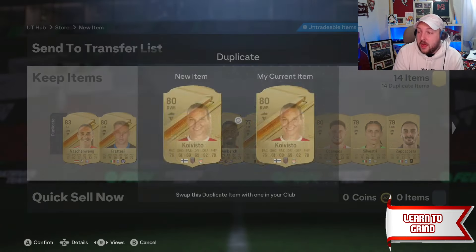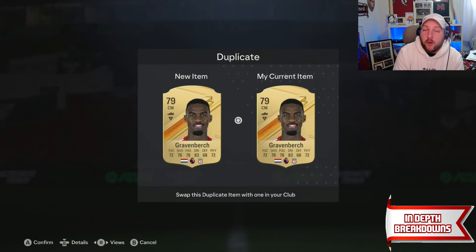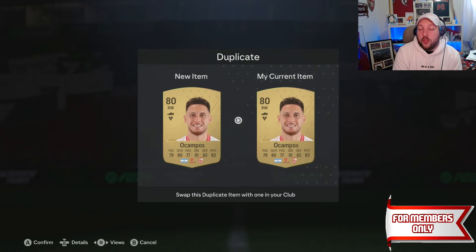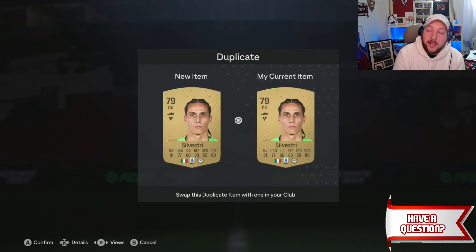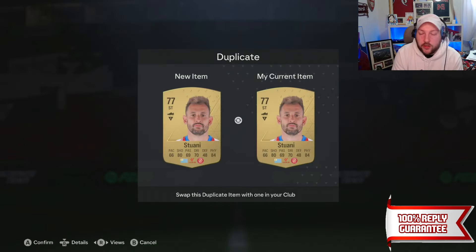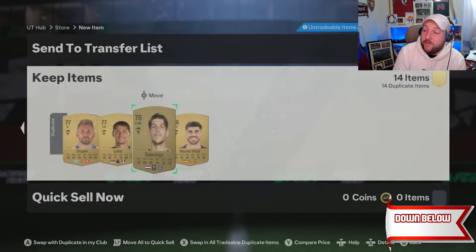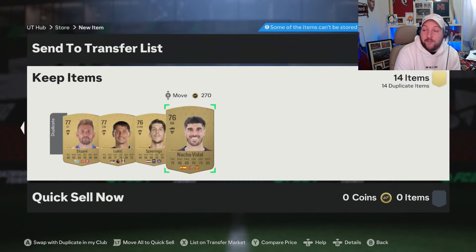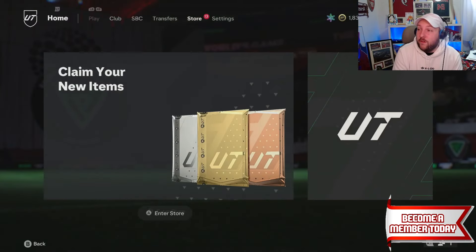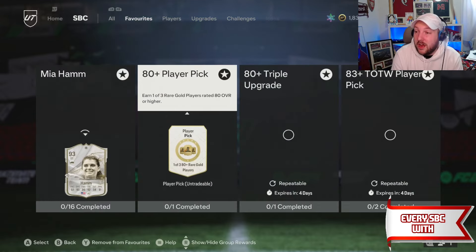All these other cards apart from the 82 and below will go into the player picks, and this 83 will also go into the team of the week player pick. The reason I'm swapping these over: if you go to your SBC, go to 'acquire by date', and select 'newest', it puts these cards right at the front so you don't have to try to remember what duplicates you have. Every time you get an 89 rated fodder that doesn't need to go into Mia Hamm, put that into the exchange — it gives you 51 players which is like six to eight player picks back each time.